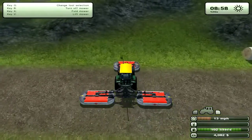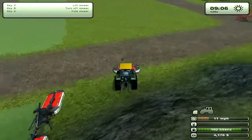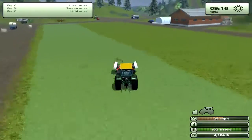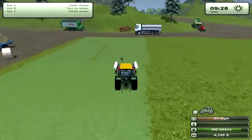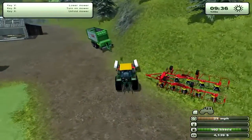Alright, let's unlatch these back ones and fold up this guy. Now the purpose of the tedder is to run over your grass and turn it — basically dry it out into hay.